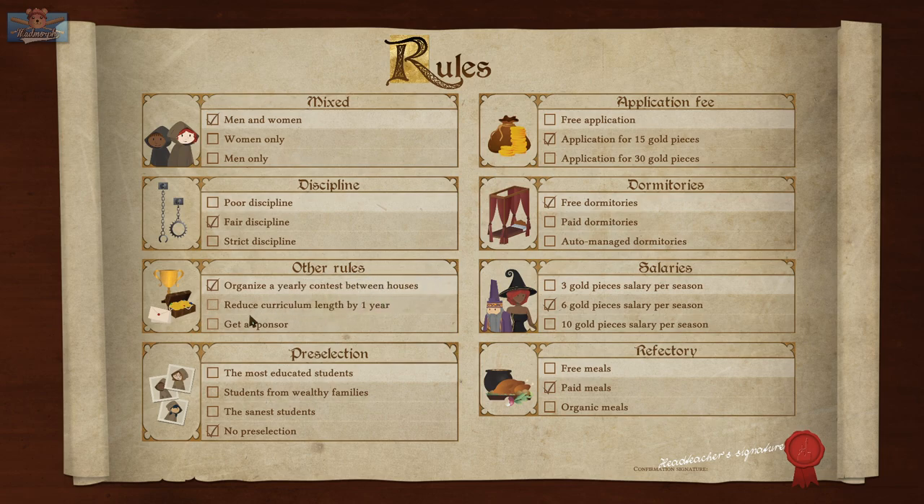Reduce curriculum by a year. Get a sponsor — gain gold every season but lose prestige, secure the bag. Pre-selection — only from wealthy families, only sane students and most educated. Application fee — you can do a free wizard school or be expensive. Dormitories: free, paid, auto-managed. Salaries for teachers and whether it's free meals or paid meals. Cool, that's pretty neat.